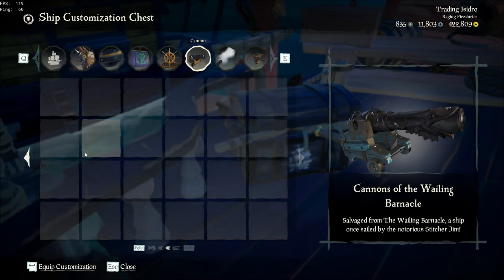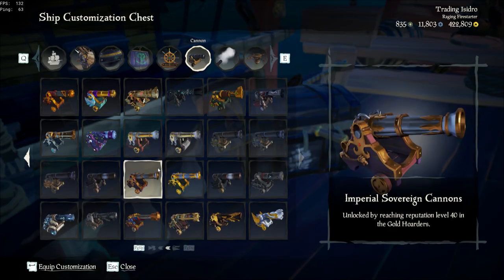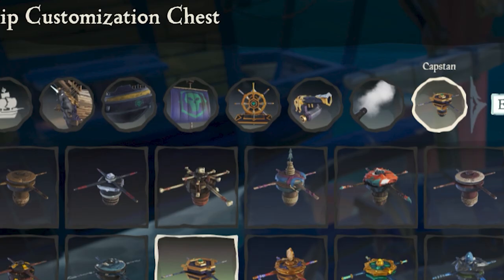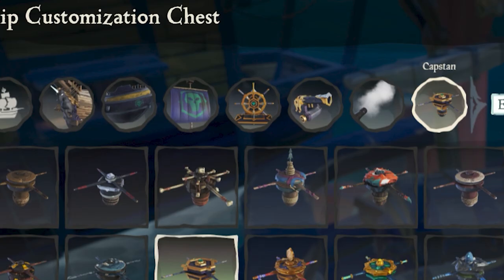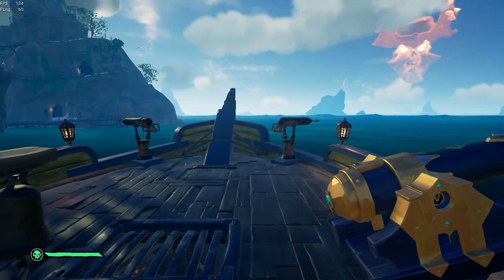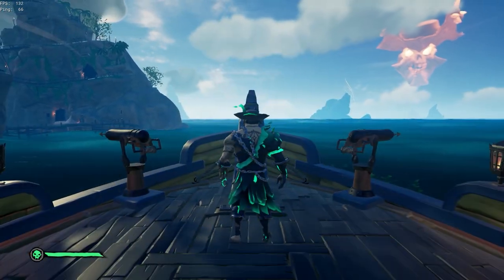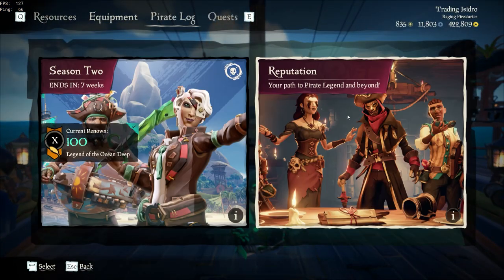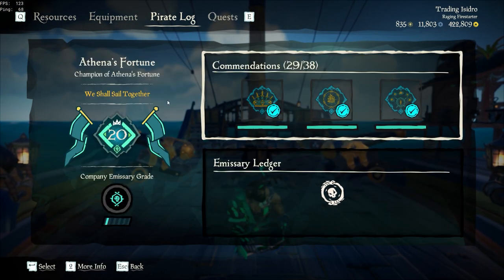If you're new to the game, to get the Legendary cannons you need to be Pirate Legend and sink 500 skeleton ships — it's a pretty long grind. You'll also need to get the wheel and capstan by sailing a thousand miles, completing 30 voyages, and similar tasks. I'll bring out videos on those in the future.